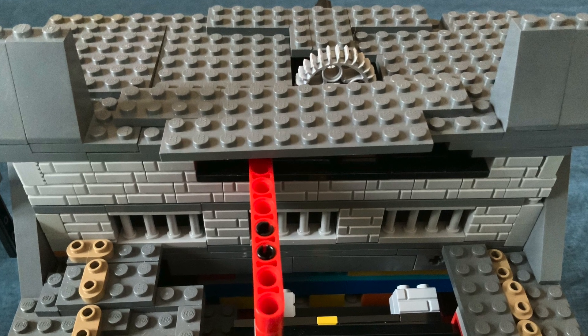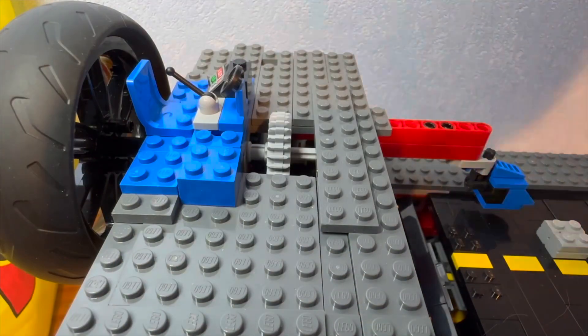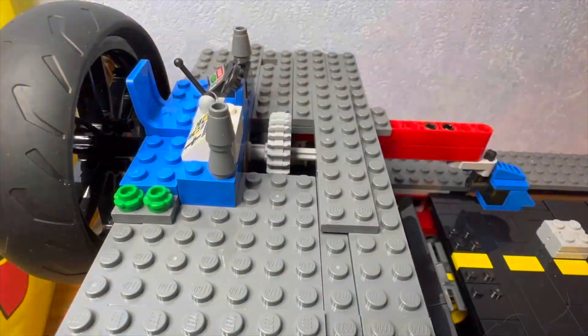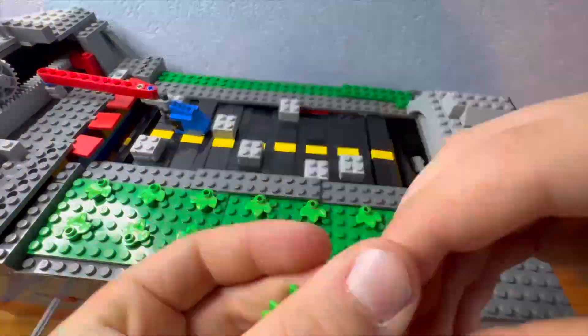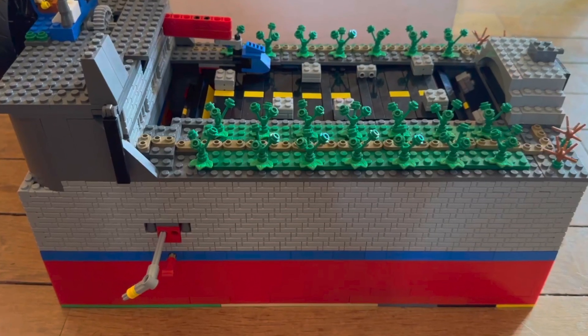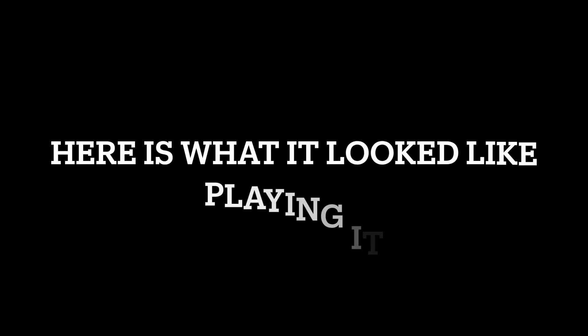Then I built up the steering system and added it to the build. I was super excited when I had finished, so I added a steering wheel to drive it, and then added a few minifigure scale controllers for a little minifigure to sit at the top and watch you play. Then I placed a few green pieces on the build, and then I was finished. I was super happy about the final result. Here's what it looked like to play.